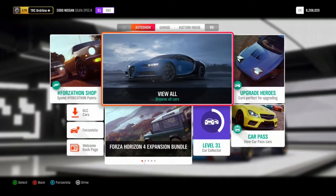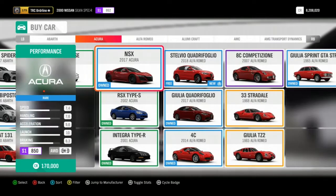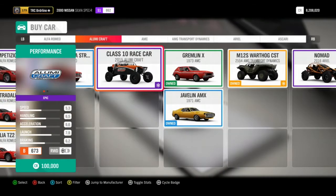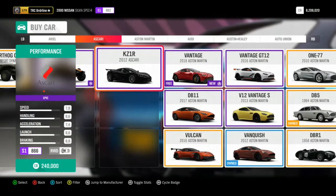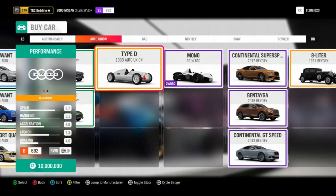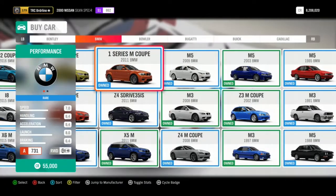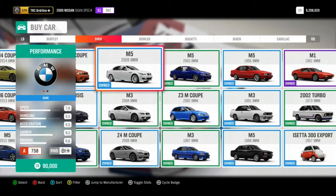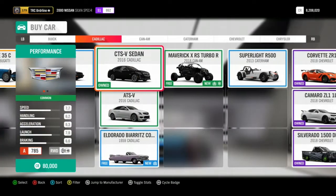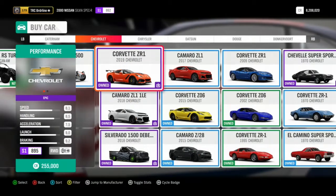In the Horizon Festival we're going to go into the auto show to view all cars. This is probably the most important part of your drift build — picking the car — and it's very specific on which car you want. The car is generally driver specific. You want a car that's FR, meaning the engine is in the front but the drivetrain goes to the back — front engine, rear wheel drive.